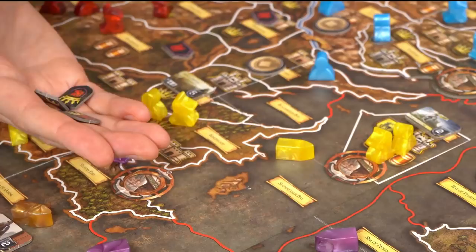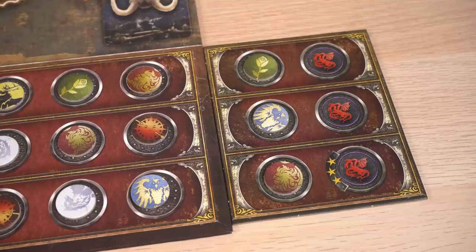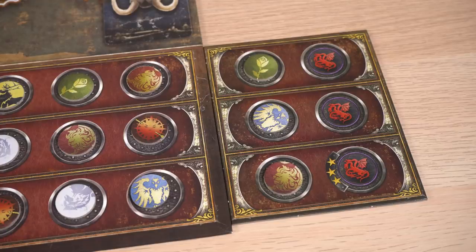The Targaryens' alternative win condition means they can ally very effectively because they want different things. They could offer to ignore Volantis and let the Baratheons have it in exchange for passage through Kingswood to reach Blackwater easily. They can also bid power tokens and give them to other houses — they're always at the bottom of every influence track and can't change that, but they can still bid power tokens in those auctions and then give them to another house once everyone's bid is revealed, giving them real control over who has the most power.